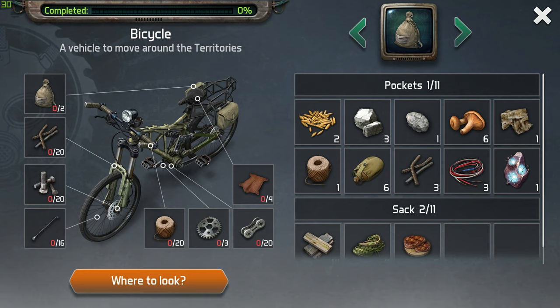So those components are quite easy to get. The only real challenge is getting those bolts. The bolts you can only get from the warehouse — as far as I know, nowhere else will drop the bolts.